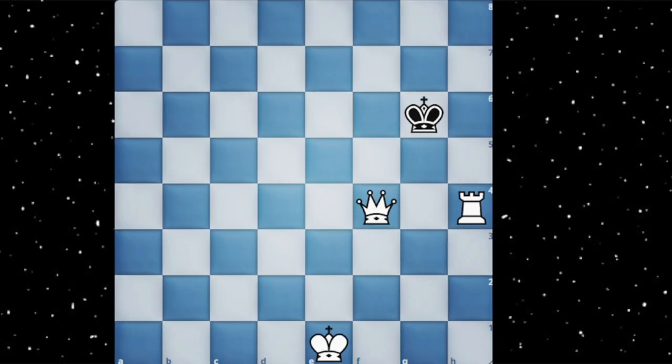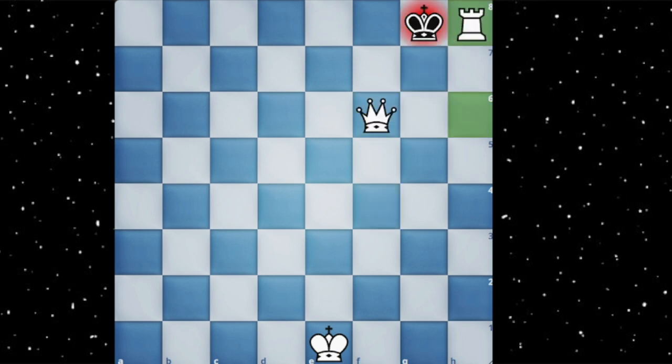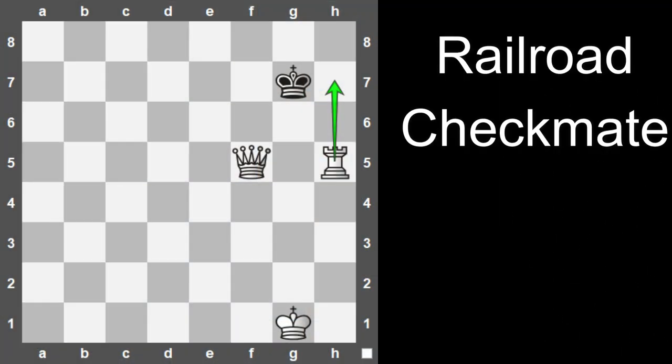Now in the top 9 we have a similar mate but this time with the rook and the queen. So again, any guesses? 3, 2, 1 — this is the railroad checkmate.